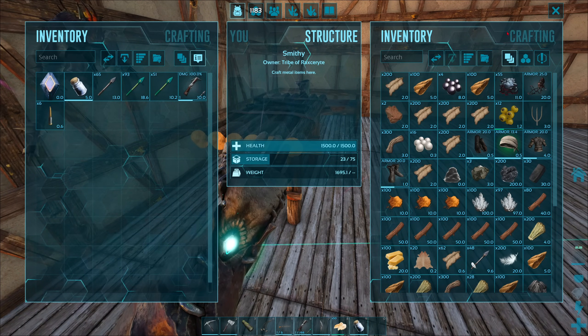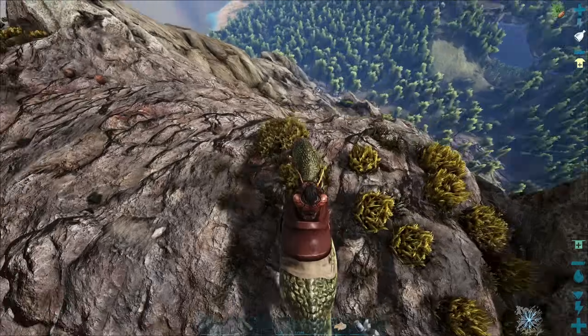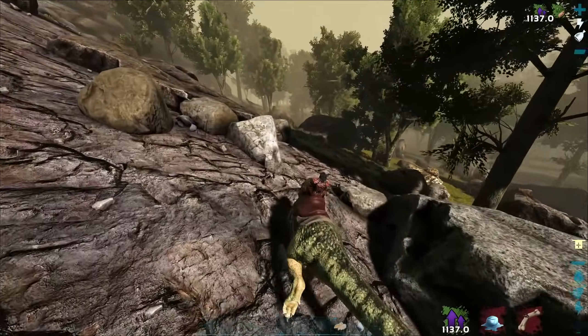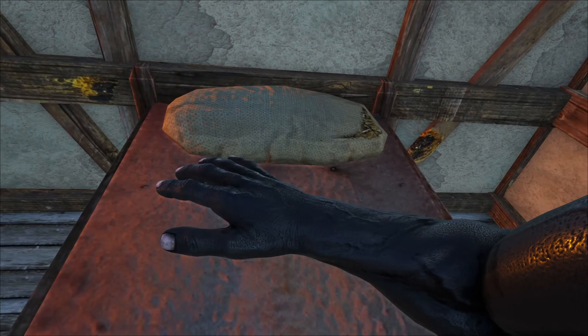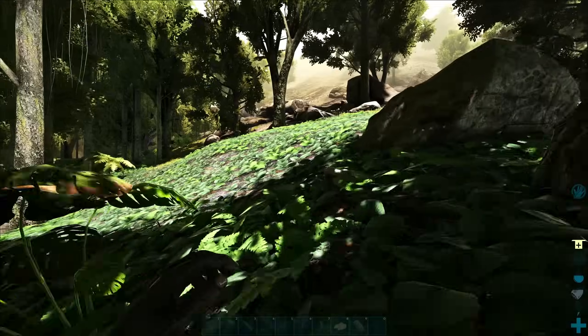Since tanning racks take forever to make leather, I made two more to speed up the process. Then I went to find an Argentavis to tame but didn't find one. Later I found out it was too cold for my character to handle, so he died. On day thirty, when it was hopefully warmer, I went back to find my corpse bag.